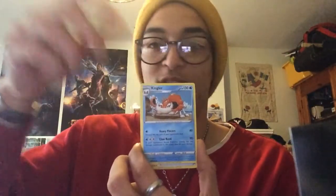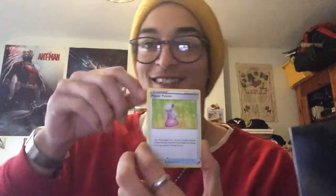Lapras pack next. Fire Energy, Crushing Hammer, Kingler, Hyper Potion, Sinistea, Wooloo, Shellder, Croagunk, Silicobra - reverse holo Gothitelle. And a regular rare Drapion. That was the Lapras pack. Last 12 packs - we've got three of each.